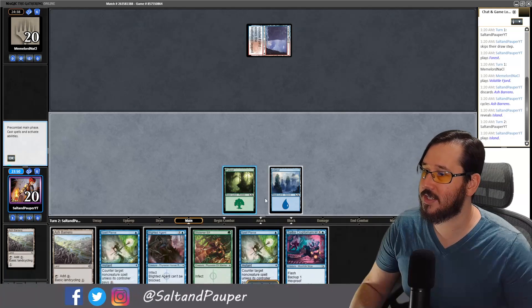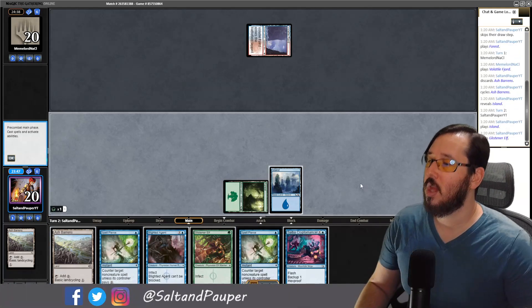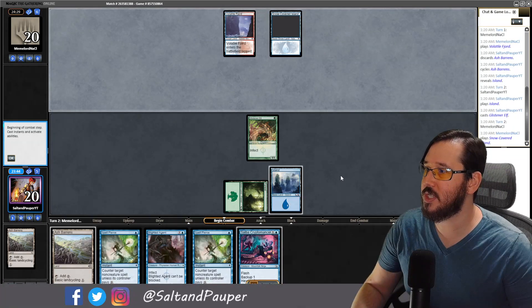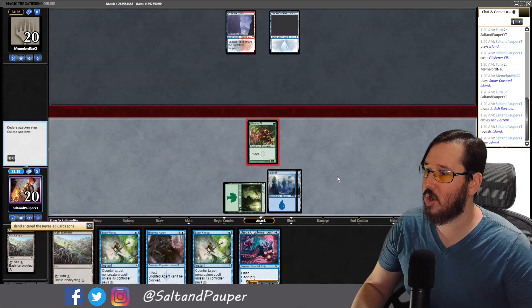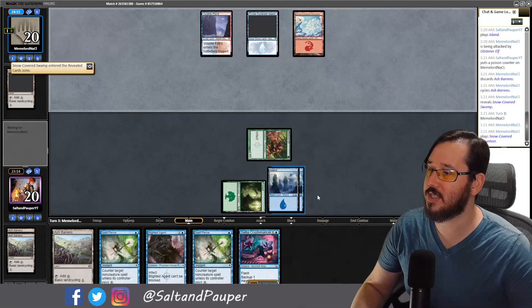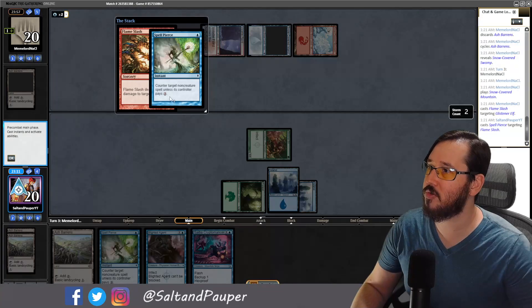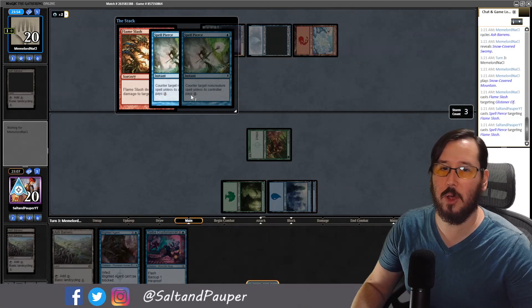We cycle for Island at end of turn and topdeck a Cryptomancer — an interesting draw giving us outs to removal. We go for Glistener Elf with Spell Pierce backup. Opponent goes for Flameslash on the creature. We Spell Pierce it, they pay, and we Spell Pierce again. This is a learning curve for this deck: if you have multiple infect creatures in hand, you should make your opponent pay the tax but let them kill the redundant creature. I should not have invested both Spell Pierces — after playing Blighted Agent, I'm out of gas.